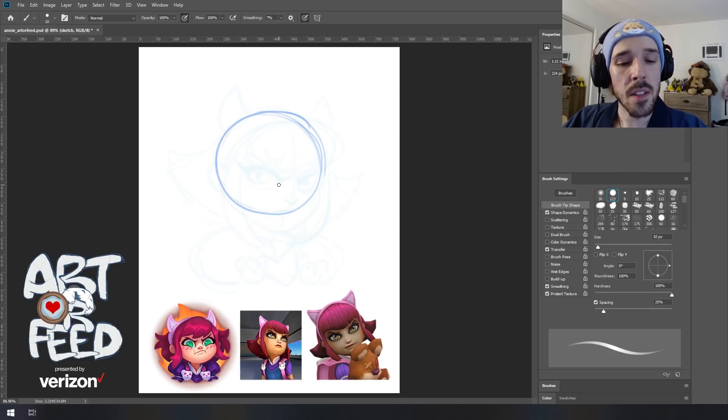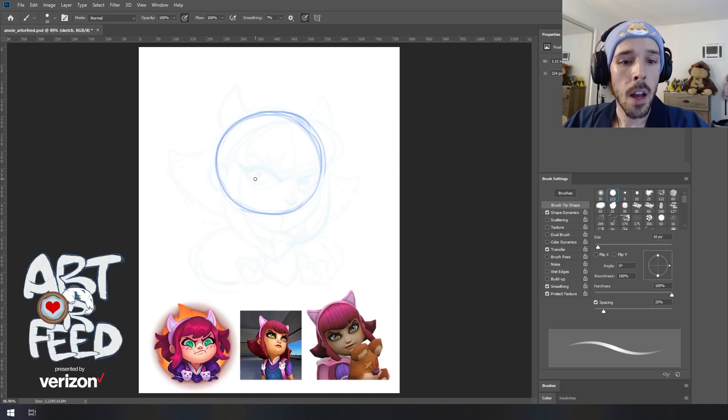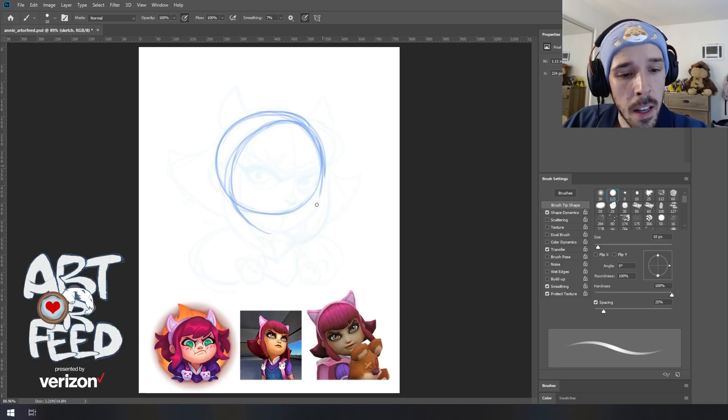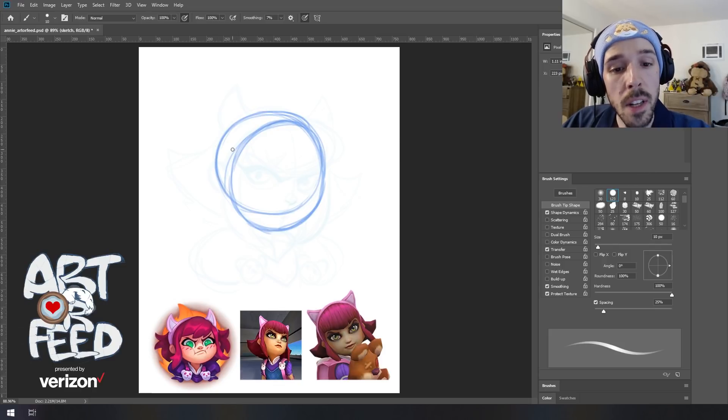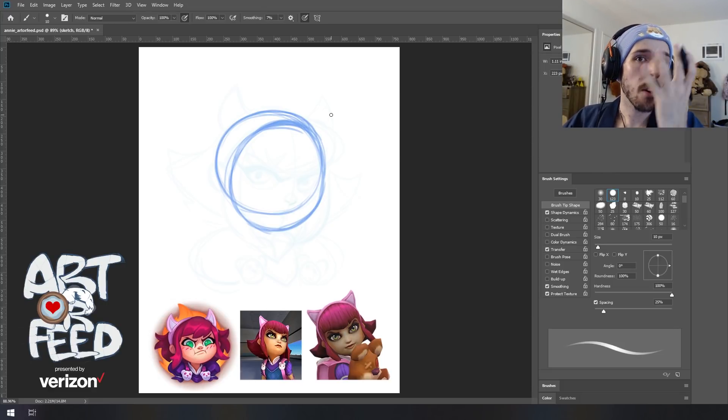Let's start out just blocking in the shape for Annie's head. We're going to do about the size of your fist — just a really light circular shape in the center of your page — making sure you're leaving room at the top, bottom, and sides. This is basically going to inform the back of Annie's skull as it leads into the front of her face. Then we'll add another circle that's about the same size but squeeze it just a little bit more vertically — more of an oval shape — so her face stays pretty confined and rounded out.